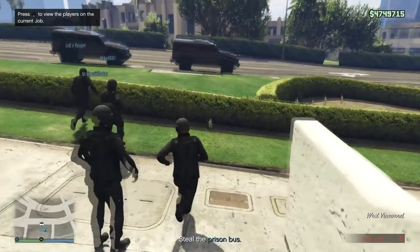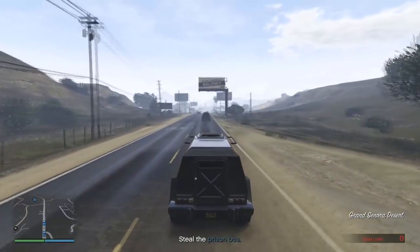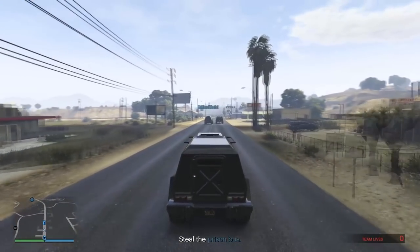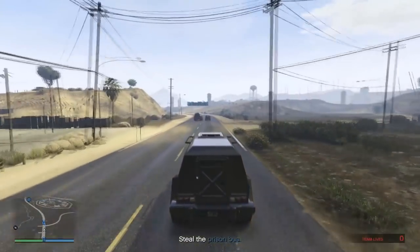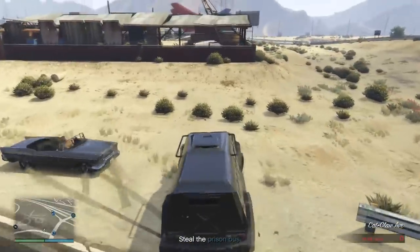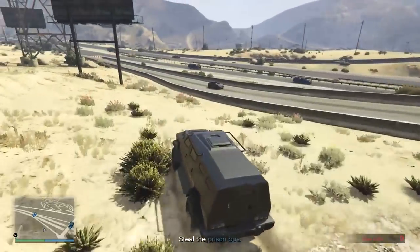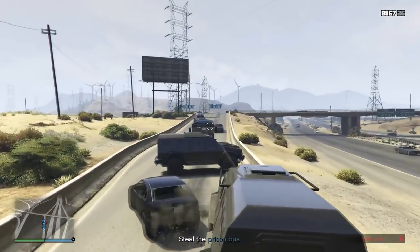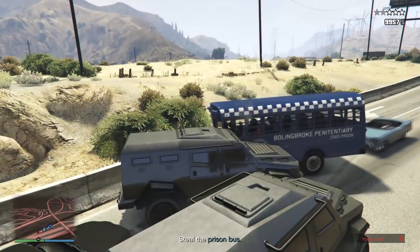The second setup is stealing the prison bus. Again, you're going to want to take armored vehicles like the Insurgents or the Karuma. Head over to the prison, and just before you get there, wait for the rest of your team to catch up so you don't trigger the bus moving before everyone's ready. When everyone's arrived, follow the prison bus until it gets to the overpass that goes over the highway. This is the important part: one person follows the bus, and another person takes a left, goes down the ramp, cuts across the highway, and comes up the other ramp to create a roadblock.